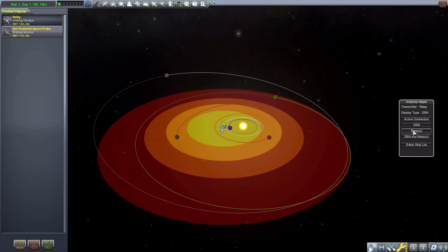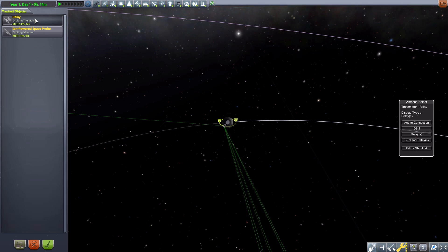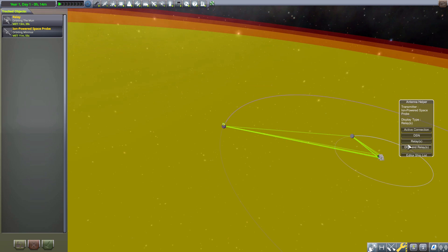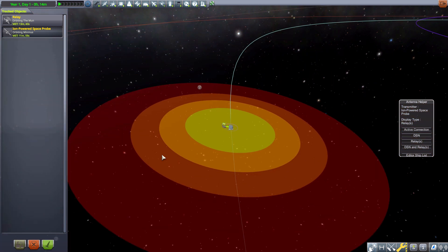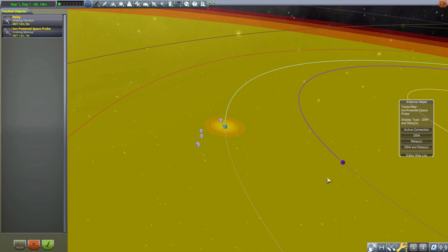We can adjust the display mode on the right. The default is active connections, but we can switch to just the DSN, to relays — which shows the small relay circle I have around the Mun — or to DSN and relays combined. The relay is visible but washed out compared to the Deep Space Network's superior long-range communication. The display updates depending on which craft you have selected, and you can also test editor ships from this view.